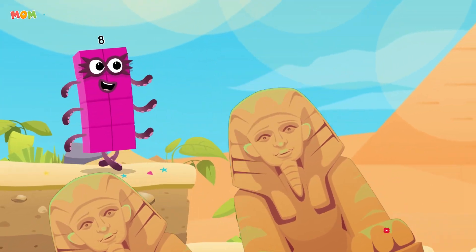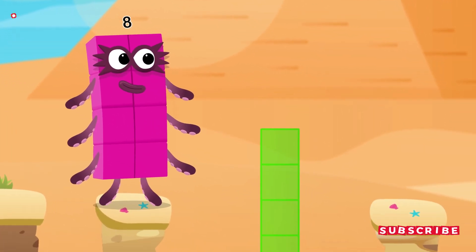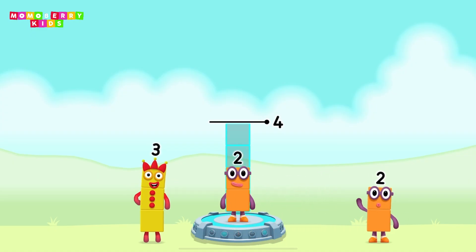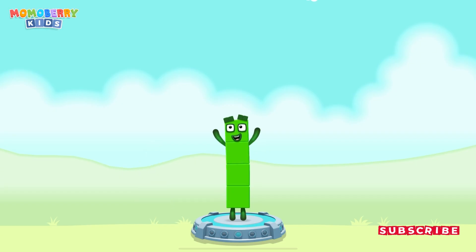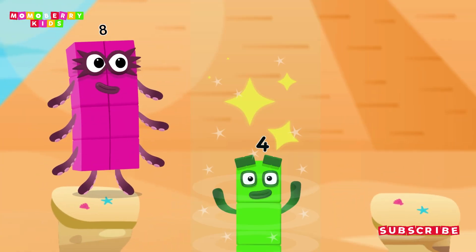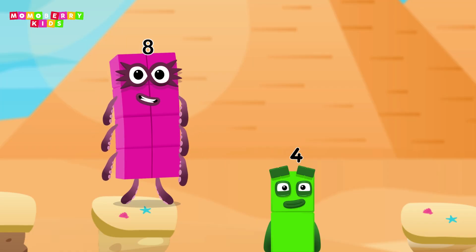It's time for some number magic fun! Can you solve the puzzles and help the number blocks reach the treasure? Add number blocks to make four. Three, two, two — you've solved it! Two plus two equals four. I am four! That was fun, I can't wait for the next challenge. Good job!